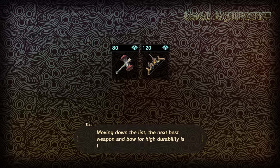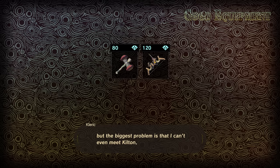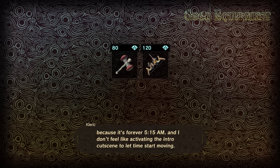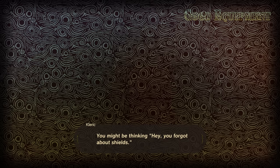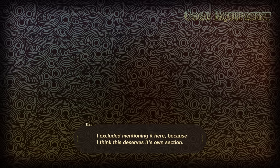Moving down the list, the next best weapon and bow for high durability are the Spring-Loaded Hammer and the Ancient Bow. I can't get the Spring-Loaded Hammer — it requires freeing at least one Divine Beast, and the bigger problem is I can't even meet Kilton because it's forever 5:15am and I don't feel like activating the intro cutscene to let time start moving. So I'm just going to go easy on myself and grab a double axe. You'll probably just end up settling with a regular Hylian Shield — 800 durability is nothing to scoff at.